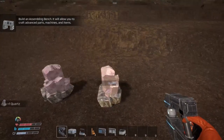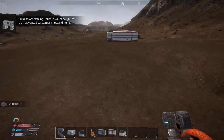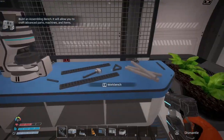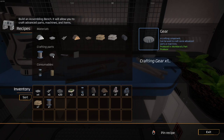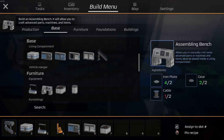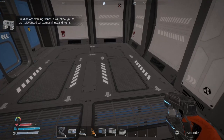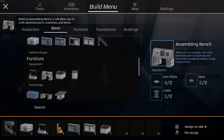Get all this stuff before I run out of oxygen. Ran out of stamina. Oxygen's back. I don't know how many gears I need — I'm supposed to be building the assembly bench. I need two gears, two blades, and one cable. I have that — assembly bench. Wrong button. Assembly bench, there we go.